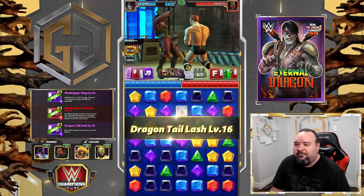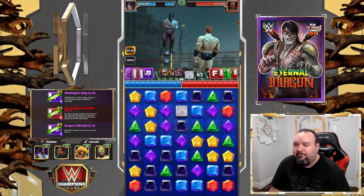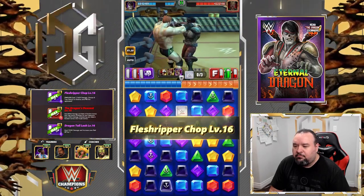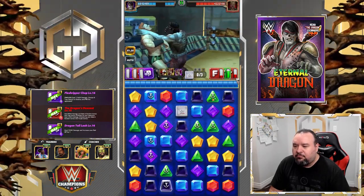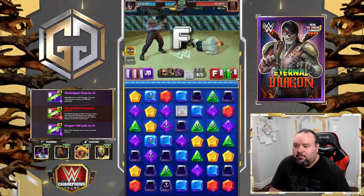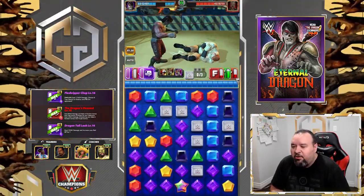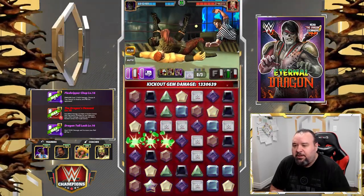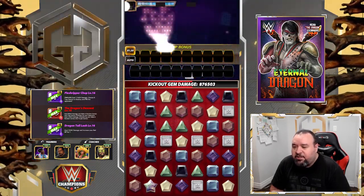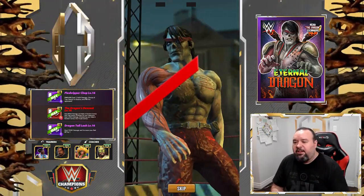We're gonna get our red now and lay the traps. It pretty much floods the board — you don't even need Orton as a coach to create more purple because you're already making more than needed. That did about 1.5 million, which should be enough. It works, but as I said earlier it's pretty hard to achieve, and we'll look at if there's a better way to do this.